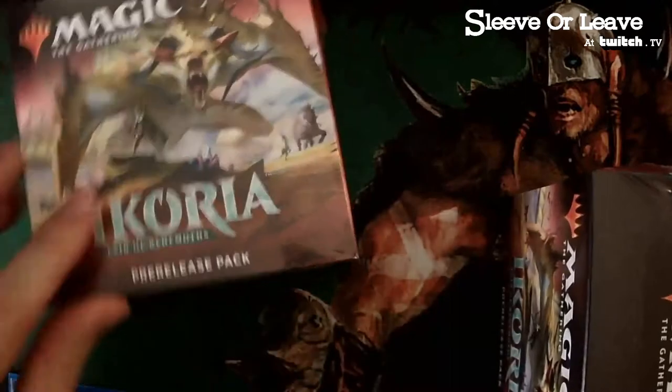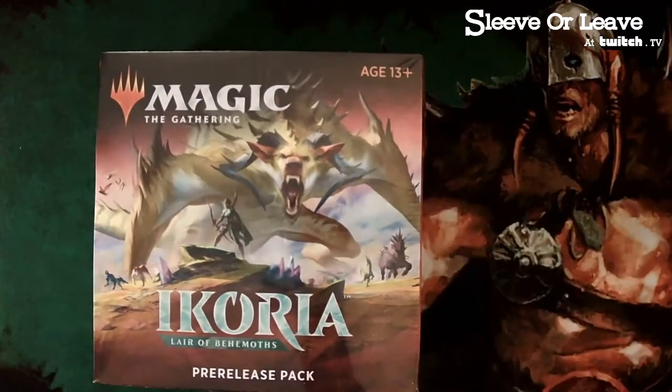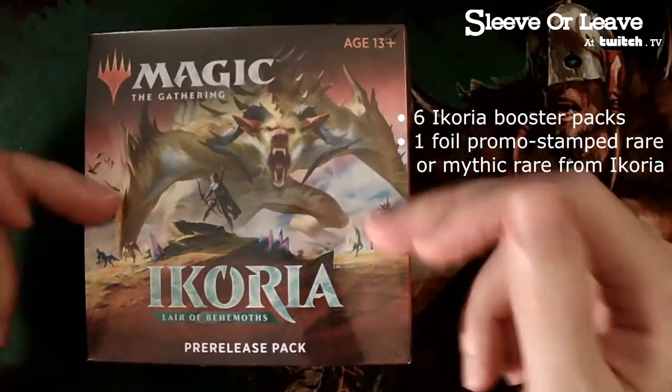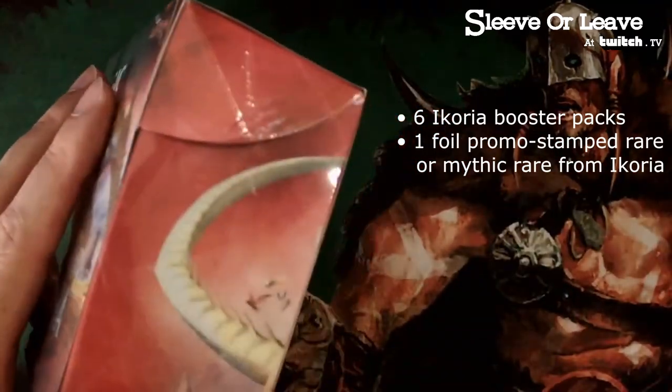All right, we got four — we'll just start with one and see how one goes. These have the promo cards plus six packs, spin-down die, and all that. Let's take a look at what kind of action we got going on here.